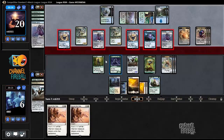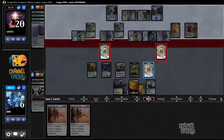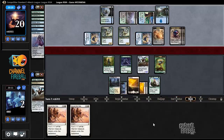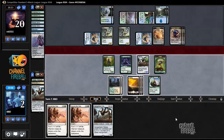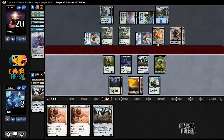Now we would actually be able to survive the attack. Let's declare blocks. Alright, we're down to 2. So now I have to draw another Dromoka's Command, and this has to not be another Stratus Dancer. Hangerback — well, let's concede and see what it is. It was another Stratus Dancer.